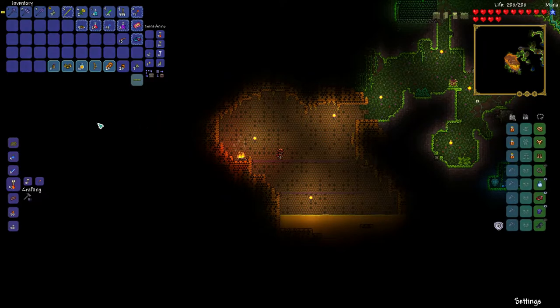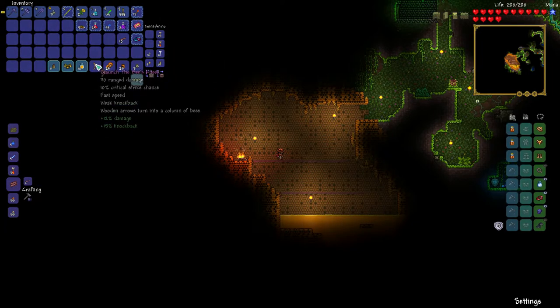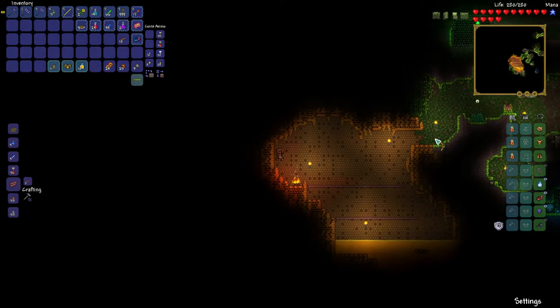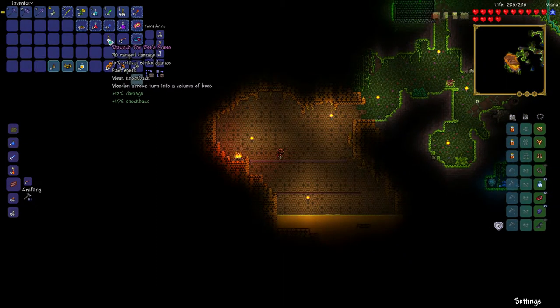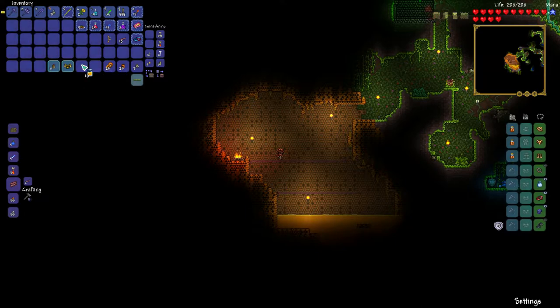So we got the queen bee down. This is what the queen bee gave us: bee wax, which you need to make the bee armor and weapons. The bee's knees — if you have wood arrows, instead of firing wood arrows, you fire bees. This bow is awesome. I don't care what level of gameplay you're at — when you fire bees out of a bow, that's pretty cool. Bottled honey — that actually heals us better than this. So we're done with that, at least for now.